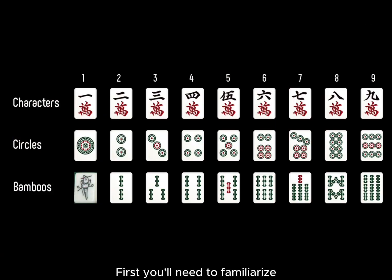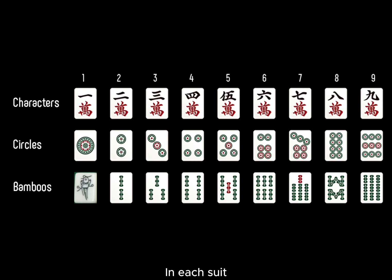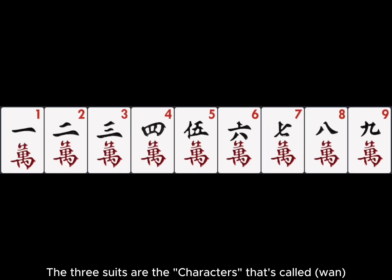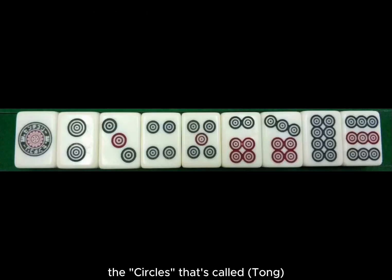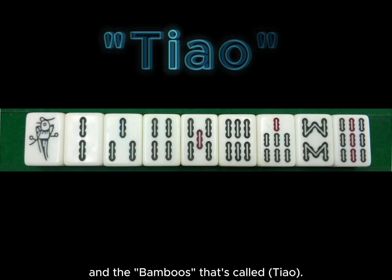First you'll need to familiarize yourself with mahjong tiles. There are three suits. In each suit there are tiles from one to nine and each tile has a set of four identical tiles. The three suits are the characters, called Wan, the circles, called Tong, and the bamboos, called Tiao.